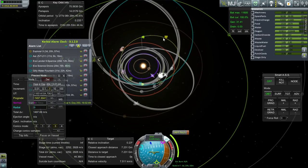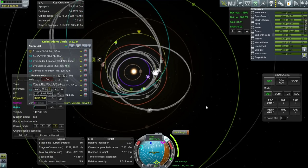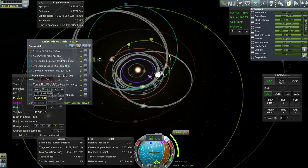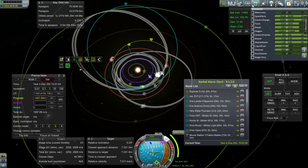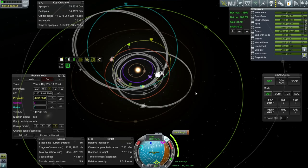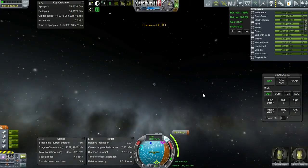We've got about a 1,500 meter per second delta-V maneuver in 3 days and 20 hours, and that will bring us down to this orbit, which allows for a Kerbin encounter. Not the ideal encounter, but we'll take what we can get. The net goal is to make sure that we don't run out of supplies. The Explorer X has 519 days of supplies, which is pretty good, and our Kerbin encounter is in 176 days. So that should be safe, and that is going to be our plan.